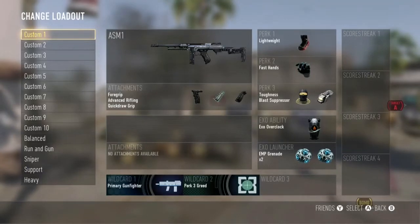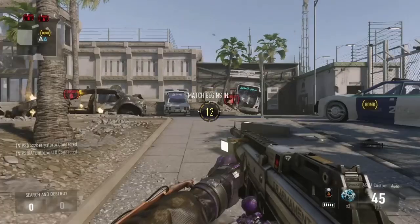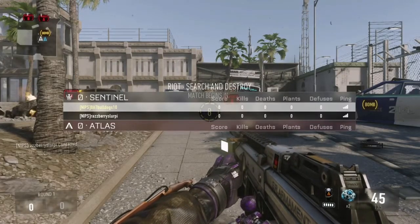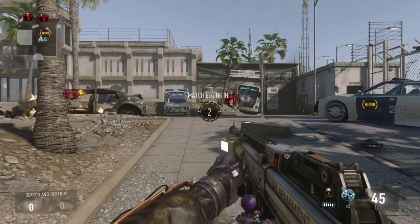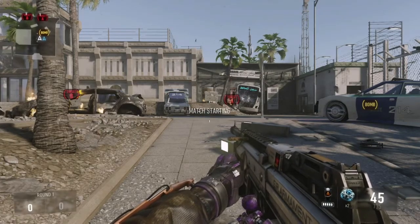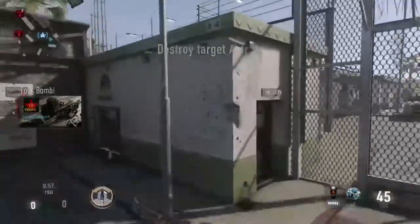What is going on guys, this is FoofBulldog and today I'm going to be showing you how to do the bomb glitch in Advanced Warfare. Usually on the final kill cam you will see people doing this when they just clutch around. I figured out how to do this a couple weeks ago and it's actually pretty cool. It does actually help you defuse the bomb faster, especially when you're planting.